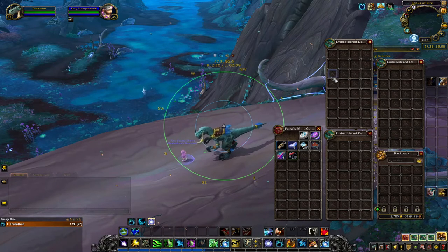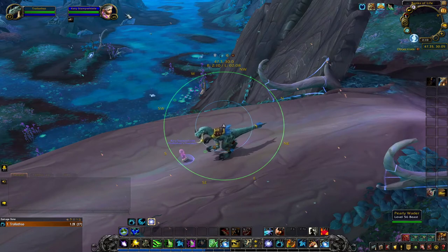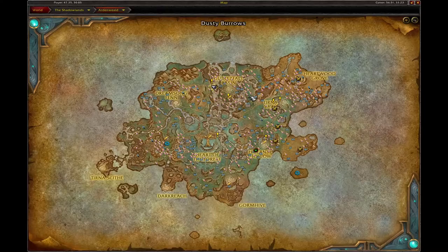For this farm I installed a couple of new add-ons that I'm really liking a lot. I'm using GatherMate 2 and FarmHub, and it gives you a very nice visual on your minimap of where the different nodes are for farming. As you can see from looking at this map of Ardenweald, most of the Vigil's Torch is in Glitterfall Basin and Heartwood Grove.